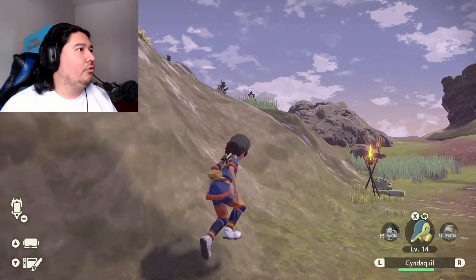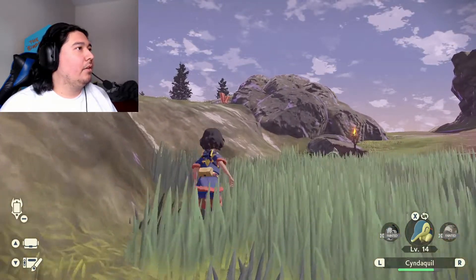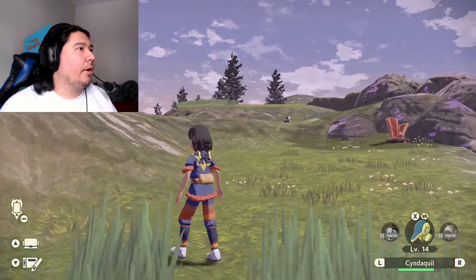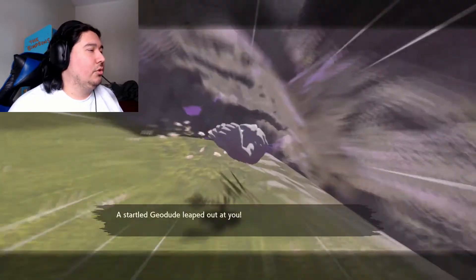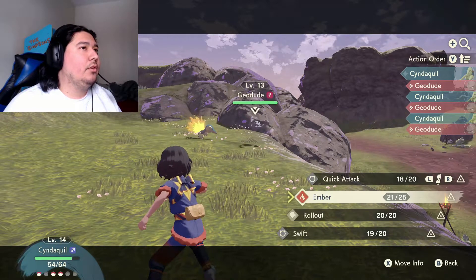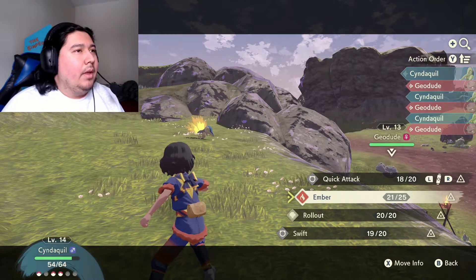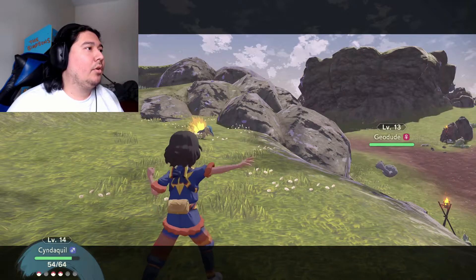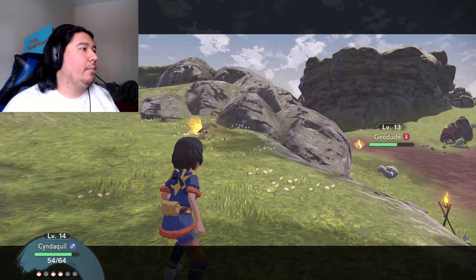I can't climb up here, but I don't want to go near the Geodude — he's scary. That Tumblestone up there is jiggling around. What could be underneath it? A Geodude — that makes sense, it's like essentially using Rock Smash. I don't know what move to use — Ember would be not very effective. None of my moves are effective against it. Ember — burned it, okay that's good.